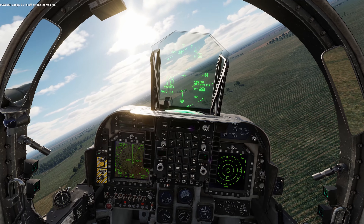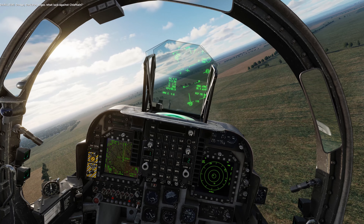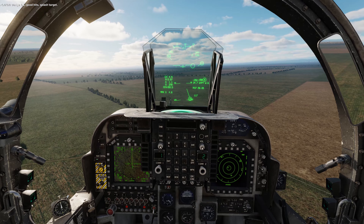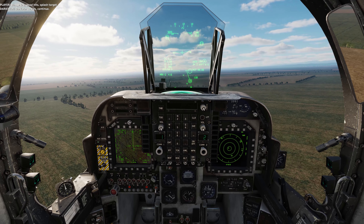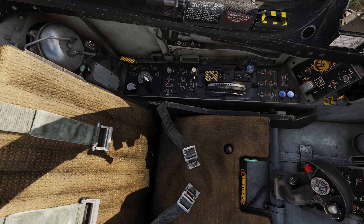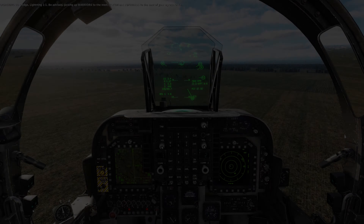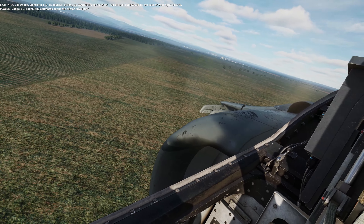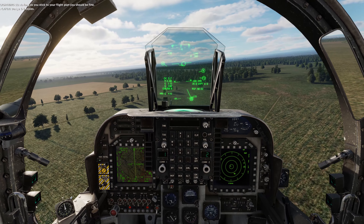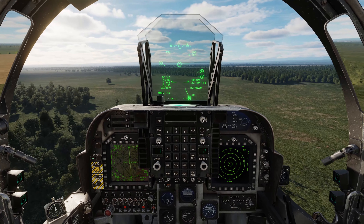Dodge 1-1 is off target, egressing. Good hit — splash target. Dog Star copies, continue. We're going to do a low-level egress to try to avoid the SAM sites that have come online. They're saying as long as we stick to the flight plan we should be fine, so we'll do that.